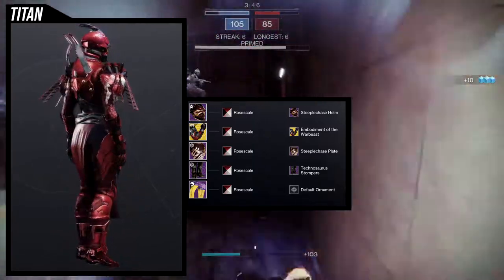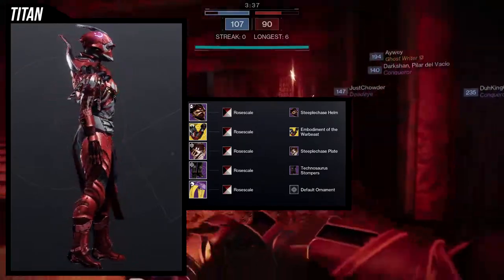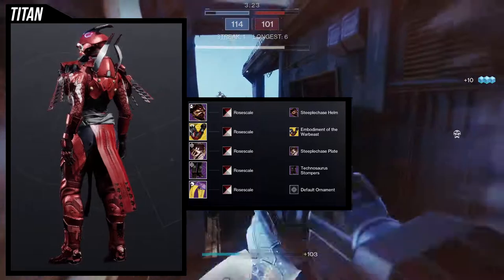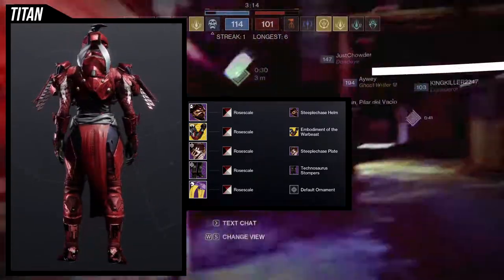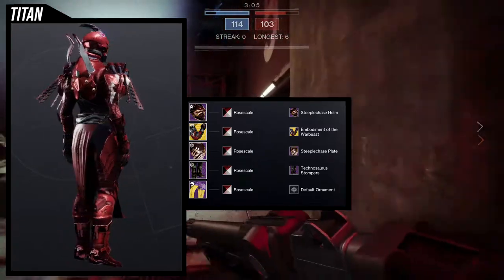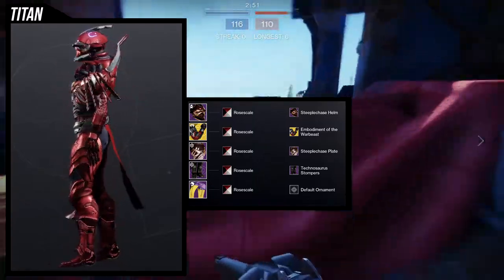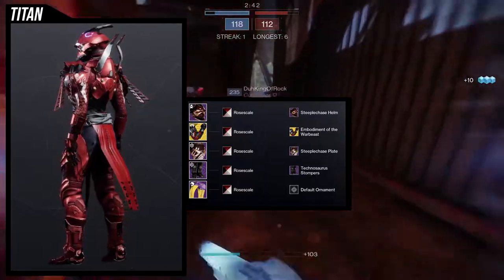For the boots, we're using the Technosaurus Stompers, specifically because I'm going for a Warbeast look and I think the Technosaurus Stompers are just a perfect fit for that. And then for the mark, we're using the Leviathan Mark from the Raid Leviathan — specifically the non-Prestige version, because the Prestige version literally looks the same; it doesn't change color or anything. This is probably one of my more favorite sets because it's so specific. The only way this would get better is if I had a better chest piece or helmet. Row Scale for the shader is perfect — it's that perfect red that the Cabal are known for, and specifically the Warbeast.